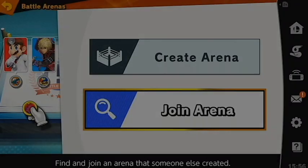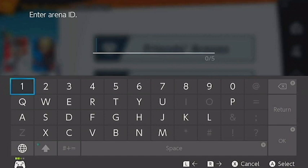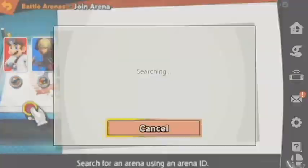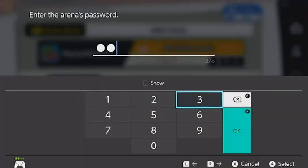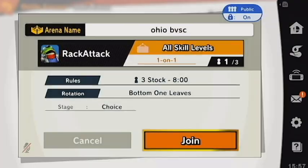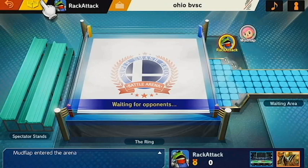The competing captain should then follow the menus from Online to Smash, to Battle Arenas, to Join Arena, and finally select Enter Arena ID. This will prompt them to enter an arena ID, which the competing captain should have obtained through Discord DMs with the opposing captain. The menu will search for any arenas that match that ID. The host lobby should appear, and when selected will request a password, which should also have been obtained through the Discord DMs. Inputting the password will allow the non-hosting team to join the hosting team's lobby.